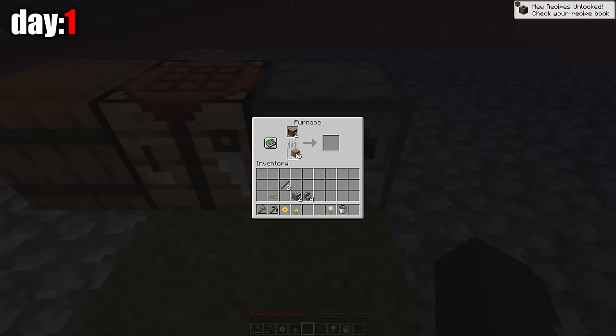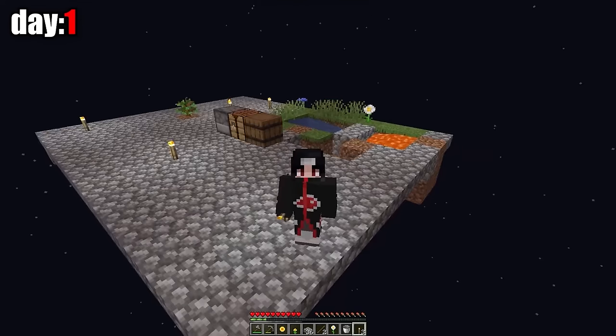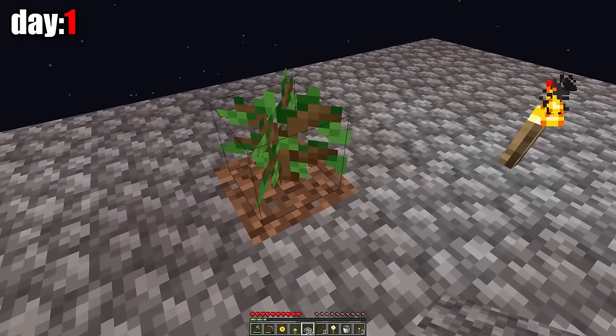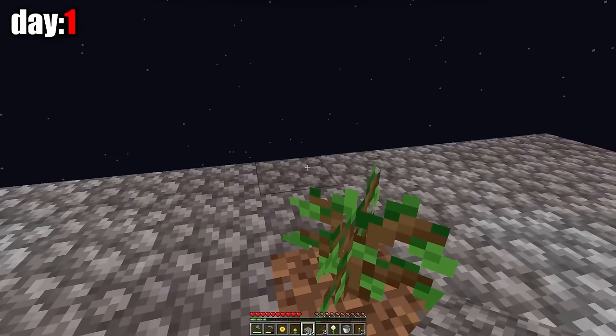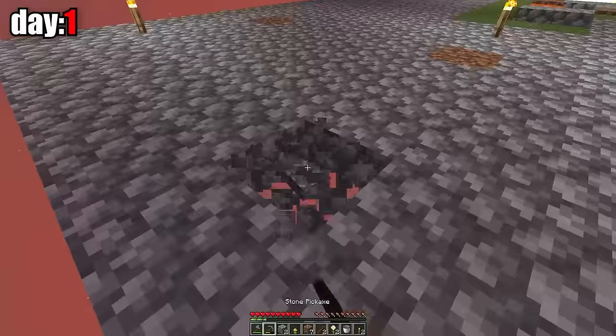I have a furnace, and now I can melt the wood into charcoal. I've already put up the torches and expanded the island a little more. I need to expand this island because soon I'll have more saplings, and I want to expand it properly. So I decided to expand the island and make it completely square. At the end of the first day, I made a tree farm.